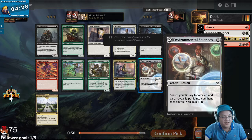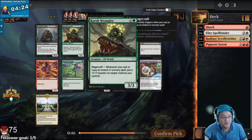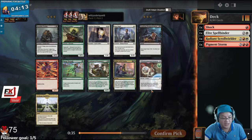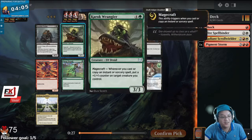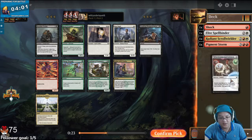Environmental Sciences is really good. This is fine to add to Zumancy. I've seen Karol Wrangler do a lot of work, but a 5th pick Environmental Sciences seems really weird, right? Because this card is Pack 1, Pick 1 material. I'm a little bit afraid to see all these Witherbloom cards — the Trudge and the Wrangler. I think Wrangler can be really good, but I'm gonna take the Sciences here.